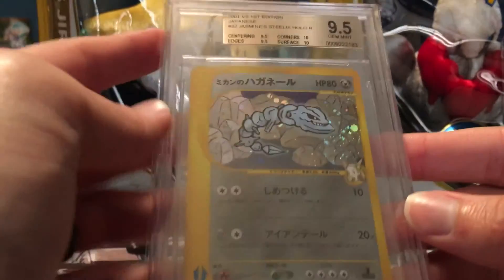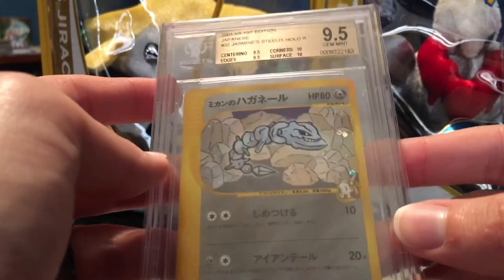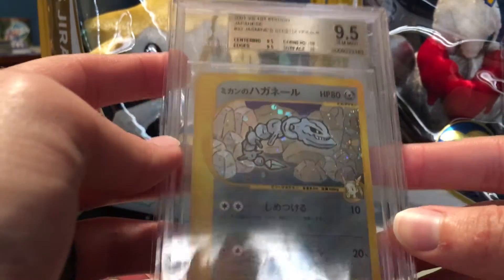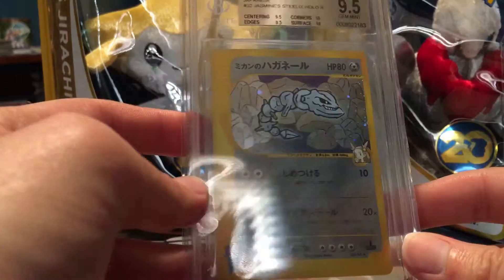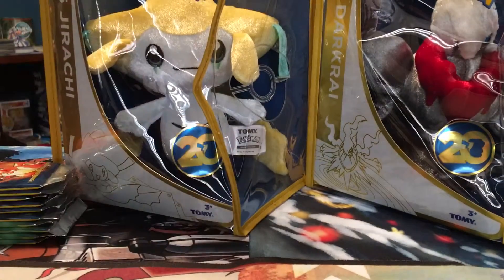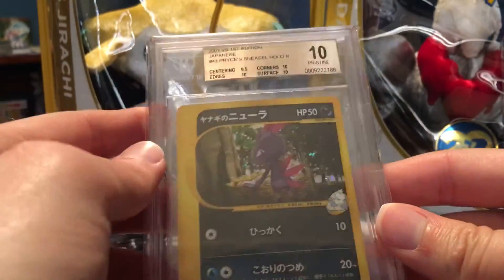Hopefully once I get that card — should be here in the next couple of days — I'll get it submitted and see if I can get a 9.5. Next up we have Jasmine's Steelix, also a Gem Mint 9.5 — two 10s on the corners and surface and two 9.5s on centering and edges. I really like how this card looks; I like how they have the gym leaders' faces at the bottom, it's pretty cool.